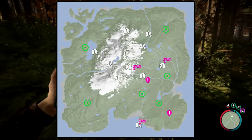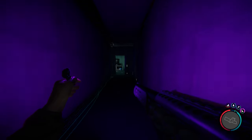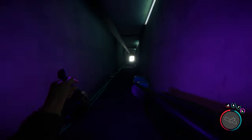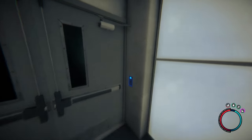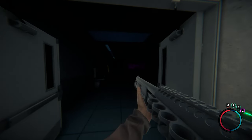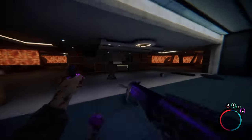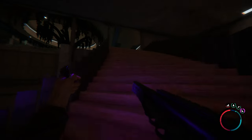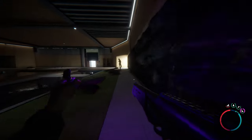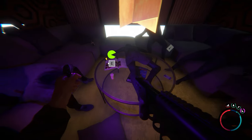And lastly, the guest keycard can be found here on the map. Once again, enter the cave and walk through the facility like I did. You will once again require the maintenance keycard to open a door. You will find the guest keycard here by the dead body on the table.